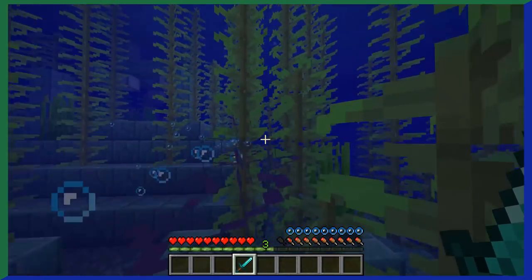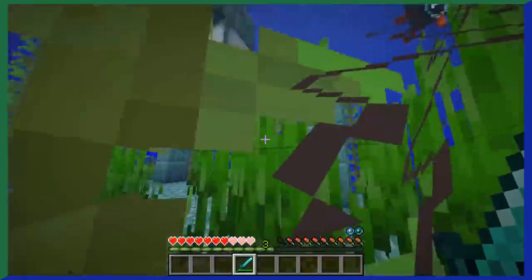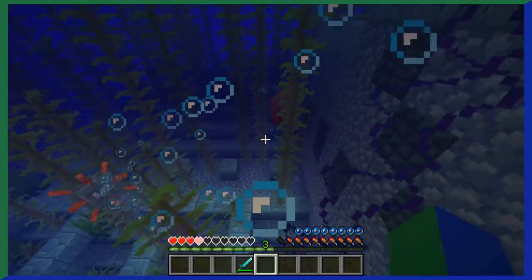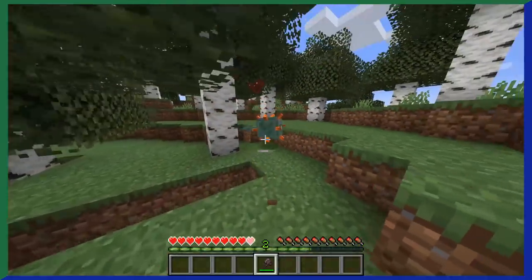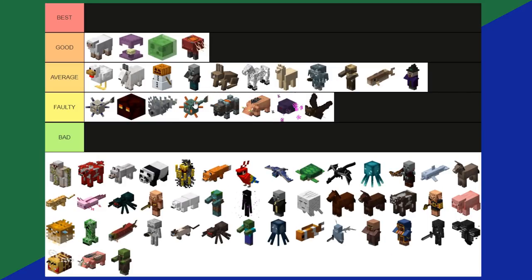Regular Guardians are the hostile fish swimming all around ocean monuments and can be pretty annoying to fight — anything is annoying to fight underwater, but these are especially so. They fire lasers at you and even damage you when you try to hit them, similar to thorns. In terms of loot, they don't drop anything too fancy, usually just a prismarine shard, so it's not really worth trying to fight them. Overall, guardians are a faulty tier.